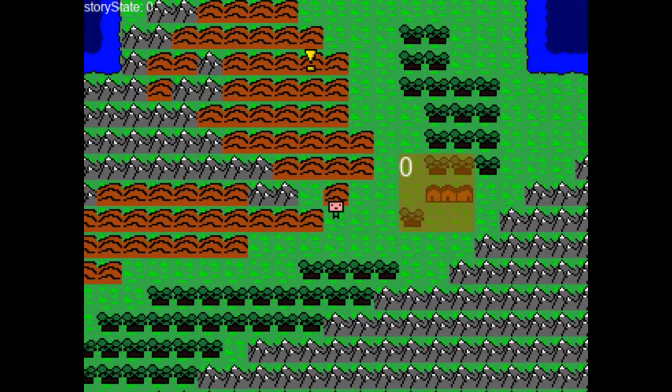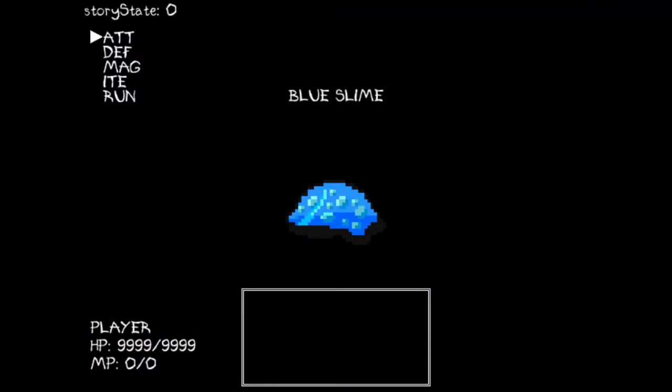We're probably going to have a battle before we see one of those. This is the battle system — kind of basic attack, defense, magic, item. I think only attack, defend, and run work at the moment. I had to have a screen shake because that's what's in the Dragon Quest games.